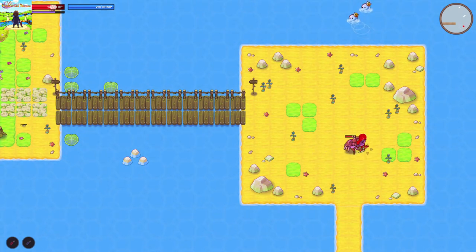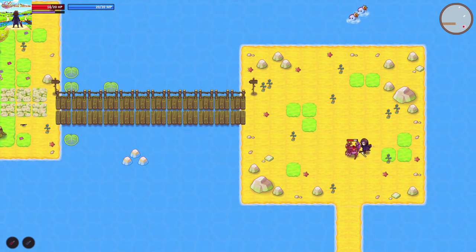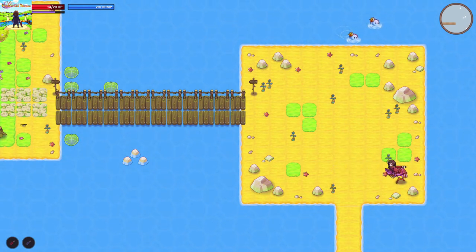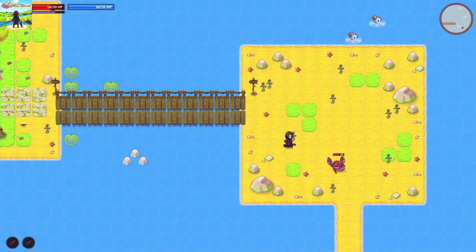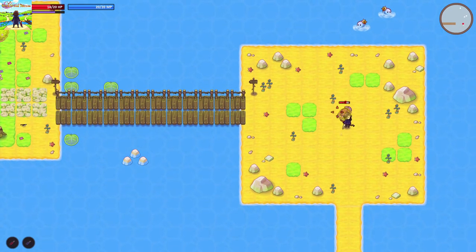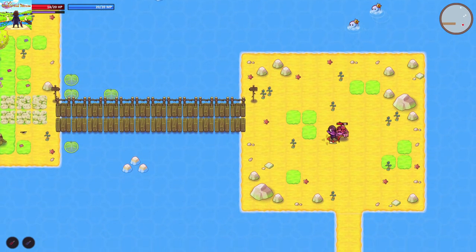I do wish I knew who we were or what's going on here. I also wish my character would aim properly. Oh — if you hold the dodge, you get a little skateboard! That's cool. I knew there was a skateboard involved from the cover art.